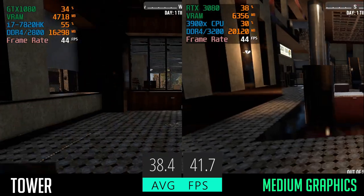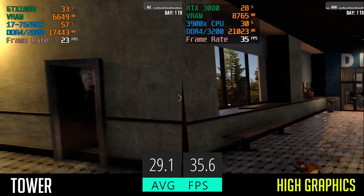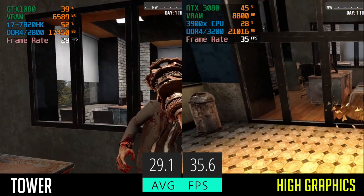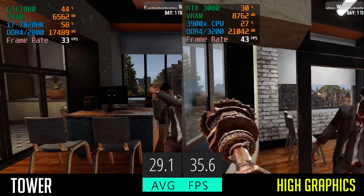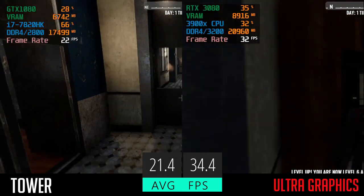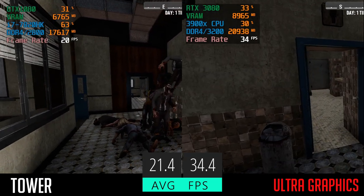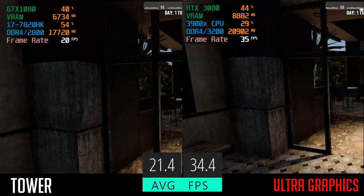Also curious: only a 3-point FPS difference between those two sets of hardware — very strange. Moving into high graphics, the older hardware took a hard 10-point dip; less so on the newer PC, but we're still down into pretty painful FPS around the towers. We're seeing the same trends as before: pretty low utilization on the GPU and CPU, high utilization on RAM. Moving to ultra on the most taxing area, we have some really weird anomalies. The older system took a 10-point hit down to 21.4 FPS, which isn't too surprising given the hardware age. But on the newer hardware, we actually went up almost 5 points from where we were in the city region.